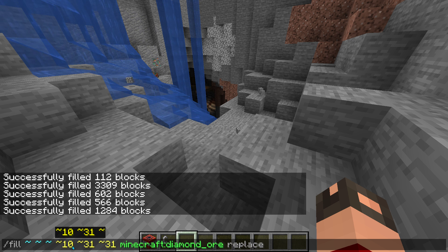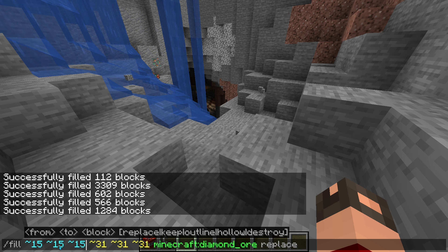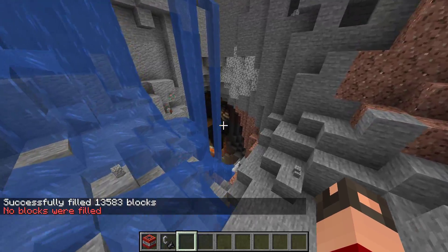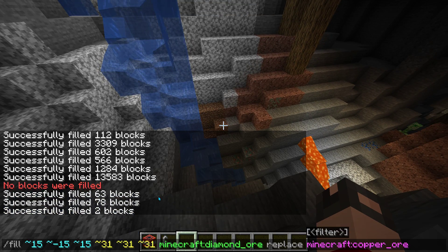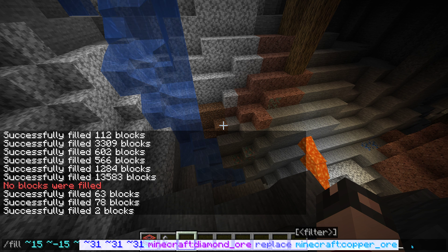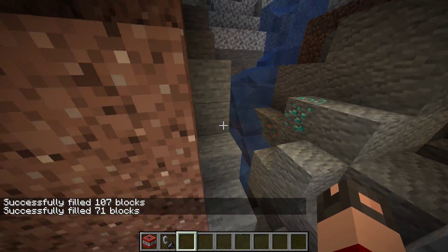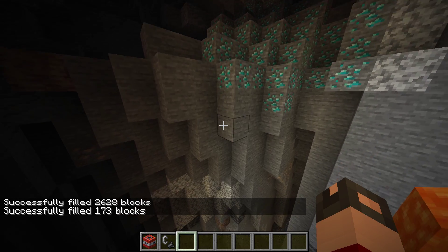Command right here — 31 by 31. I'm just going to do this to make it a little more efficient. That's a copper ore. See this copper right here? It's now diamond. You can change this to any block. Say, diorite — you want that to be diamond? Well, you can. You can set it all to diamond.